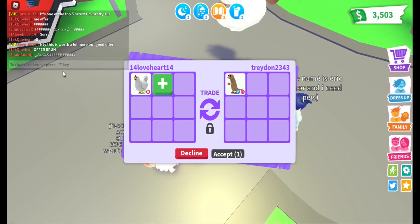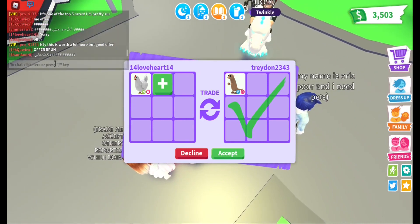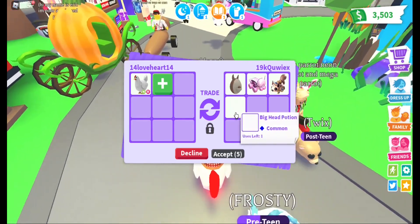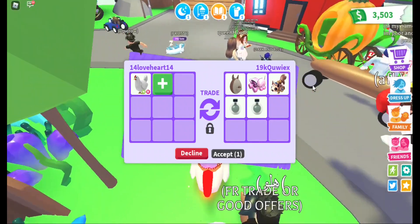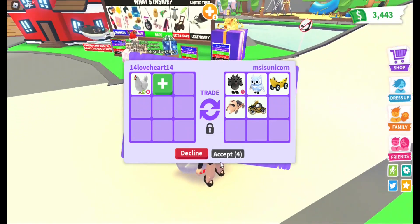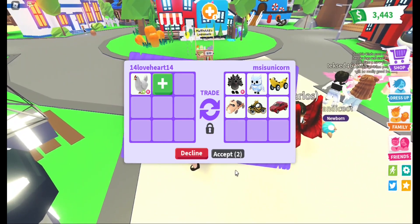A right fly meerkat — so awesome! I guess I had it before so I won't do the trade, anyways thank you! An Aussie egg and so many vehicles — a roller skater! Now she's adding a big head potion — nice offer but I'm so sorry, I would prefer pets! A right sabre, snow owl, and so many vehicles — sorry, I'm more into pets! Anyways, thank you for the offer!